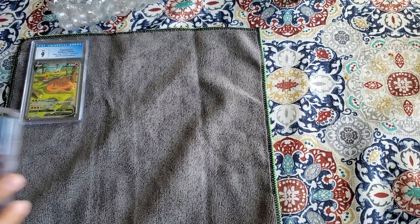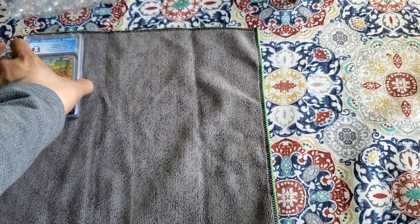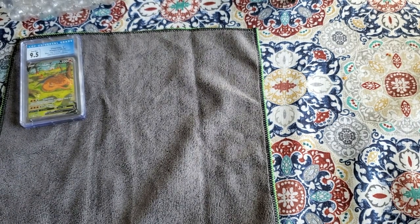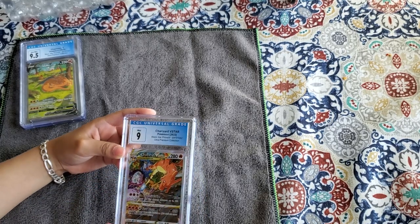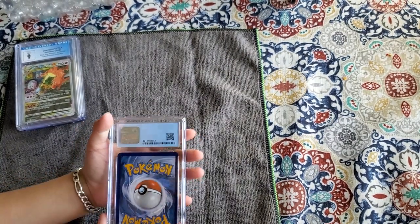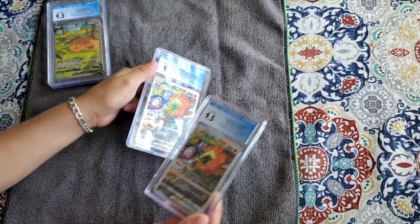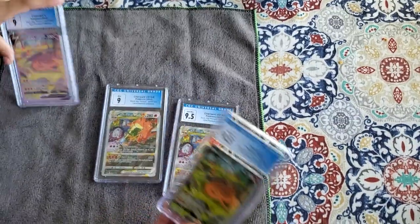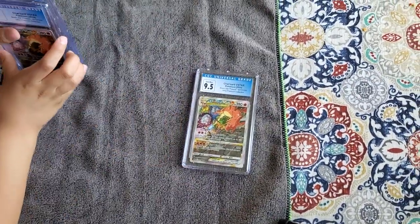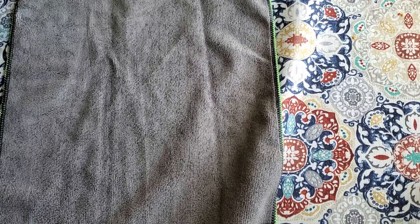My daughter wants to show one. Next one is another Charizard — a 9.5. That one is a 9.5, and all of these are gonna go up for sale. The next one is another Charizard, and the last one for this small box is also a Charizard. So there are two Charizards — this one has a 9 and this one has a 9.5, same card but different grades.